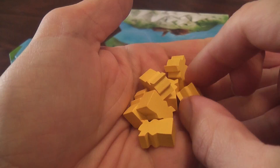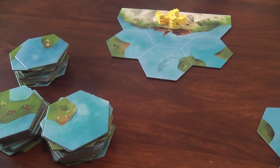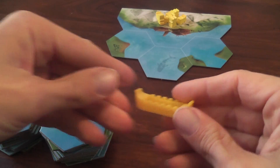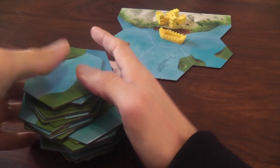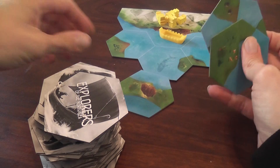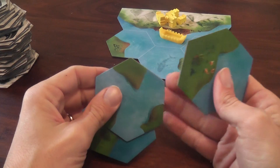Each player controls a group of mikings — meeple vikings — and you place your mikings on the land on the starting tile. There are two such tiles and they are both double-sided for variable setup. Each player also has a launch ship, really neat, and also some outposts that you will build during the game. Then there is a big stack of tiles, shuffled at the beginning of the game, and each player receives a hand of three. You have at least some choices and are not stuck with whatever tile you draw.